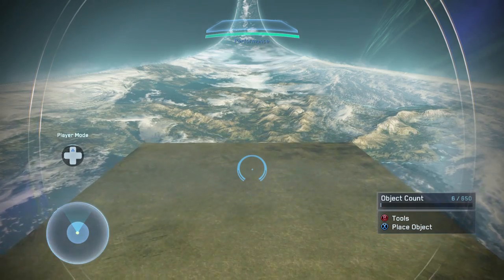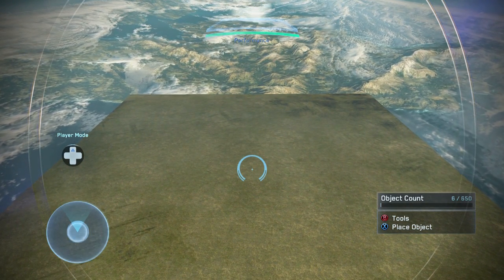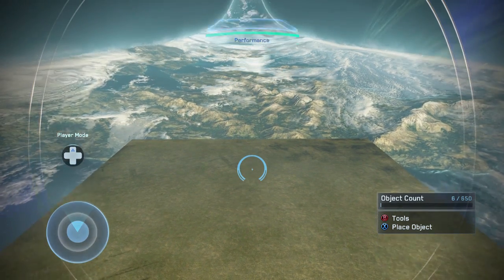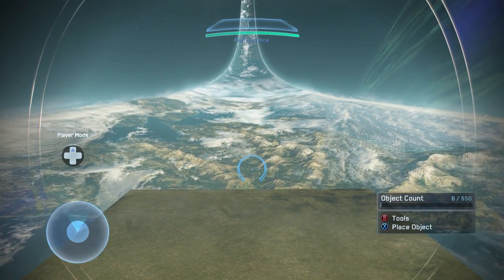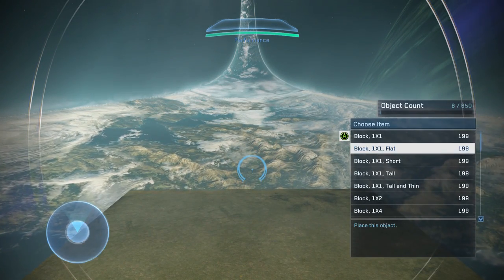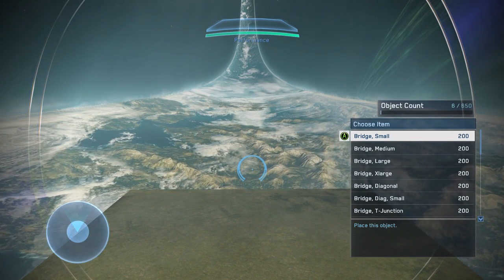Being familiar with the Forge tools is really important. The first thing you'll notice is in the lower right hand corner, the budget is replaced by object count — this is just a hard object count of how many objects you can have on the map. There are individual object counts for different object categories, but you can see they're much larger than ever before.